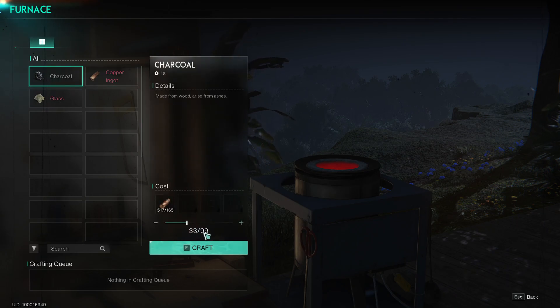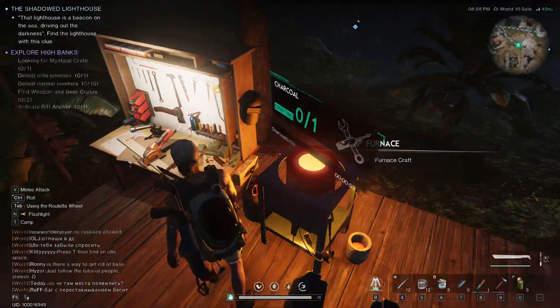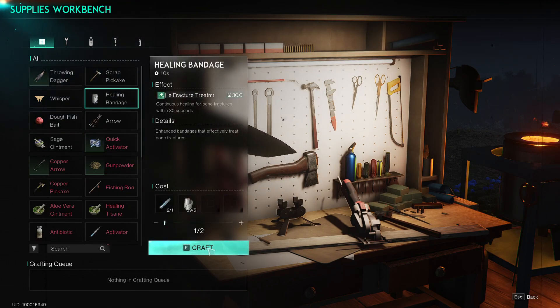I guess we have to start making charcoal. Now let's see what I have or what I want to make. Scrap pickaxe - I don't think I want to do that.